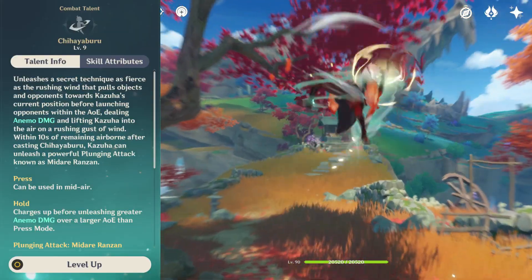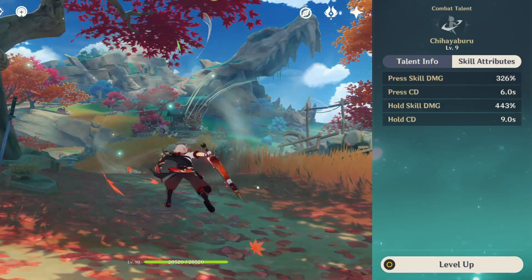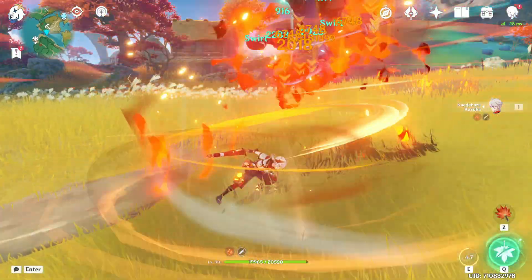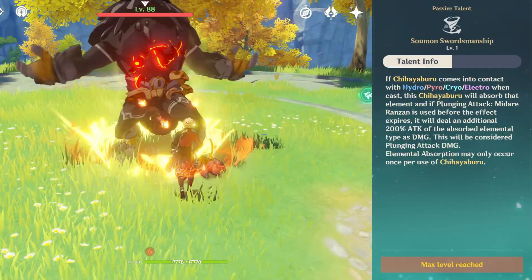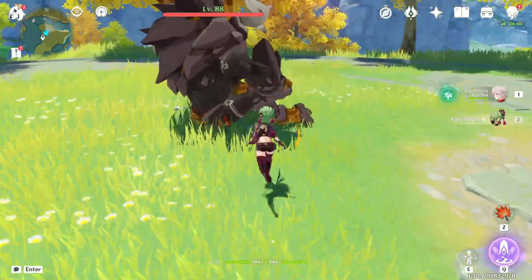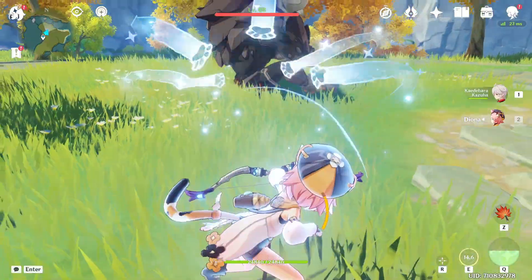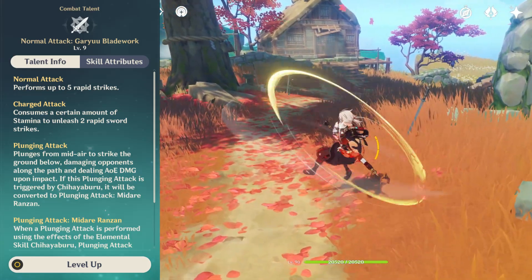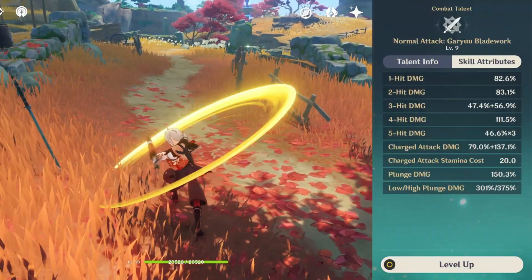His skill, Chihayaburu, makes Kazuha jump and pull enemies towards him. If you hold the skill, the jump will be higher and the pull will have a higher range, and the skill will also deal better damage. After using Chihayaburu, your next plunging attack will deal Anemo damage, and if the skill comes into contact with a swirl-able element, it will absorb it and deal additional damage from that element. If it comes into contact with more than one element, it will prioritize Pyro over Hydro, then Electro and then Cryo. After you land the plunging attack, you will create a small tornado that will pull enemies towards it. His normal attacks mostly don't matter, but the plunging attack from his skill does scale from his normal attack talent, so you still want to level it up.